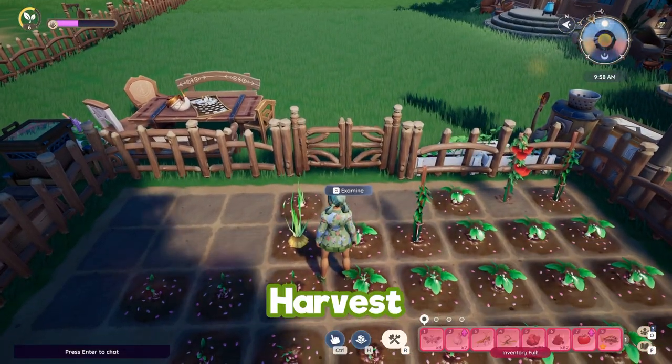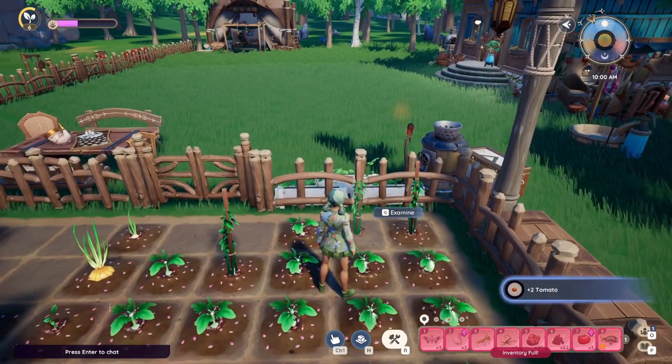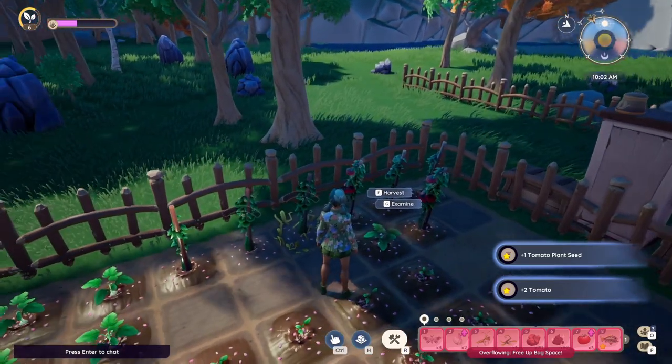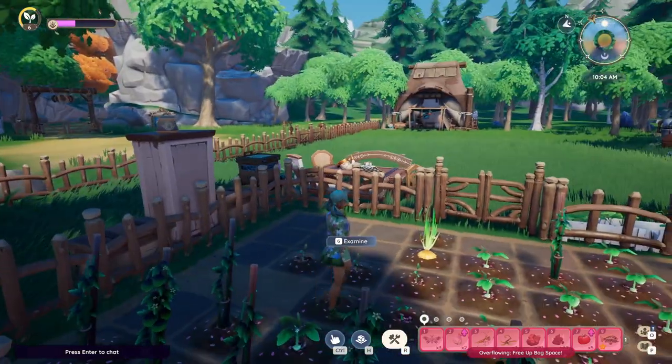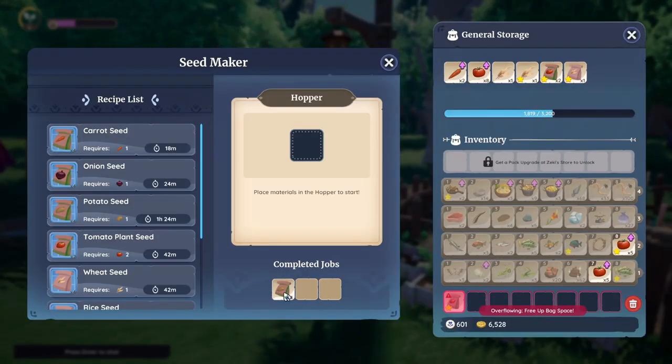When your crops are ready to be harvested they will have a gold shimmer on them and they will also make a twinkling sound — it reminds me of the Fortnite chests you'd hover around the map. Listen out for that if you can't actually see the glow, then go ahead and harvest your crops ready to sell or put in your seed maker.